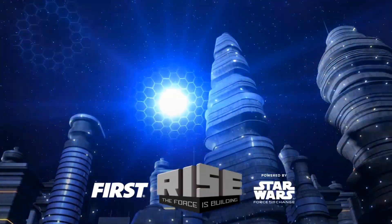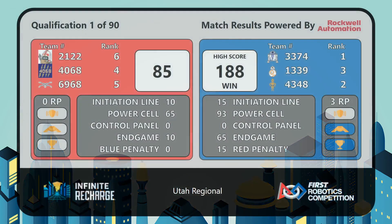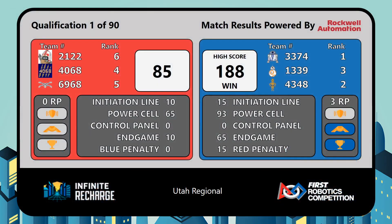These droids must score the required number of power cells to activate sections of their shield generator, and then either rotate their control panel a specified number of times or position it to a specific color.